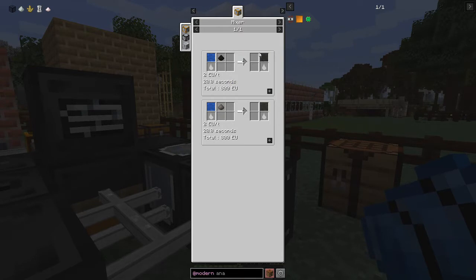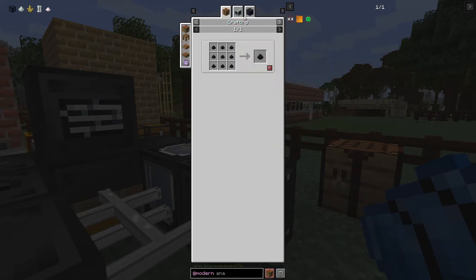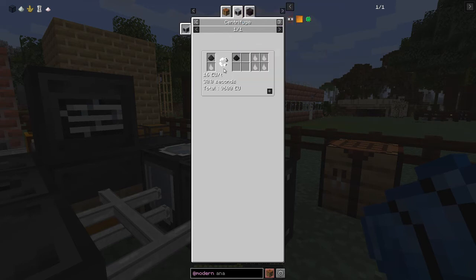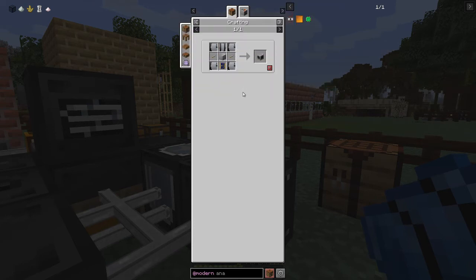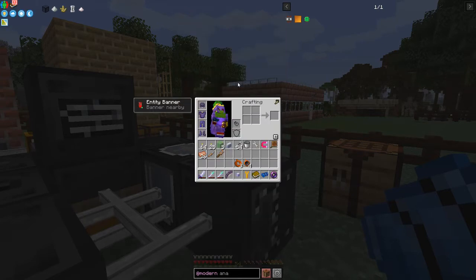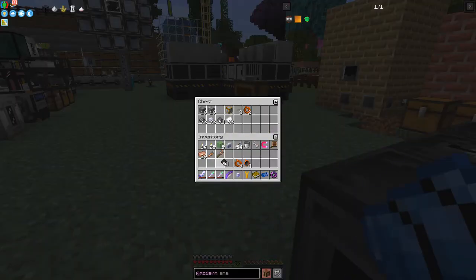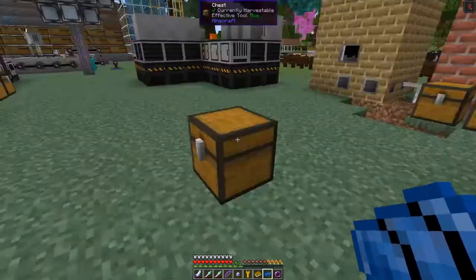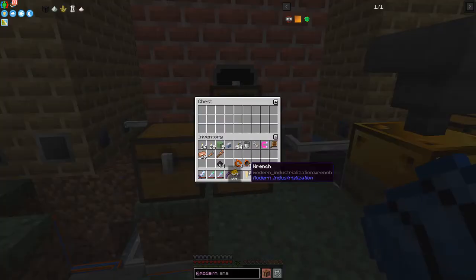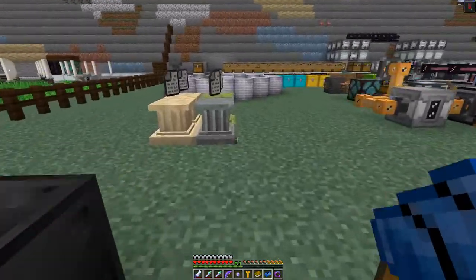Coke dust is easy — the recipe is in the centrifuge, but we're not ready to do the centrifuge yet as that requires electric components. What we can actually do is take coke — I've got some coal dust in here — and put that in the coke oven, go onto the input hatch. Outside of that we will get coke dust.